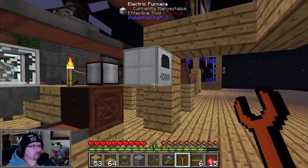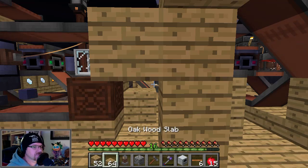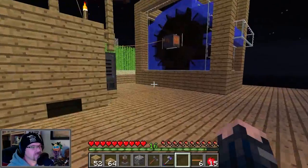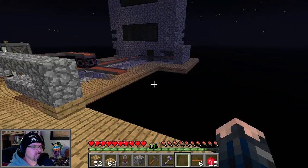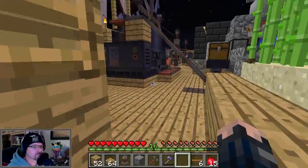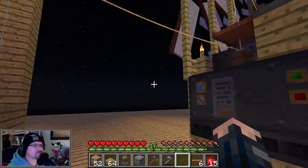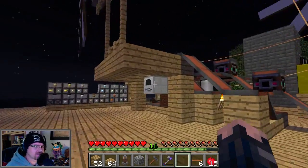So we take our furnace like such. We'll do a block there so I can just base it off. So that's going to go in there. These things coming out here, we're going to do a little bit more trickiness. I think I've got a compressed monster in my mob farm. No — or I had a compressed monster in my mob farm, it just conveniently died. Okay, anyway.